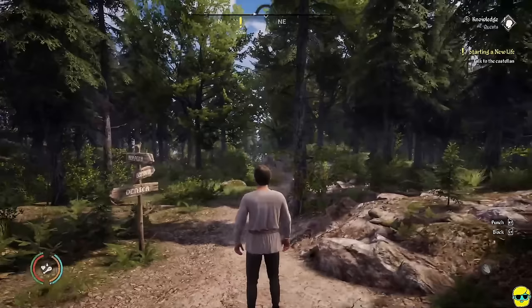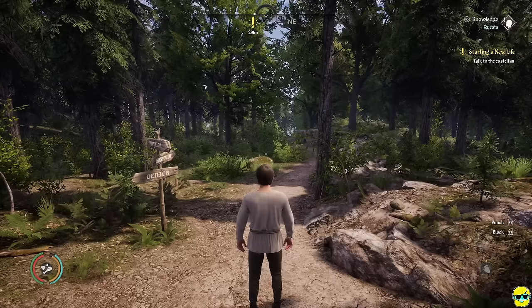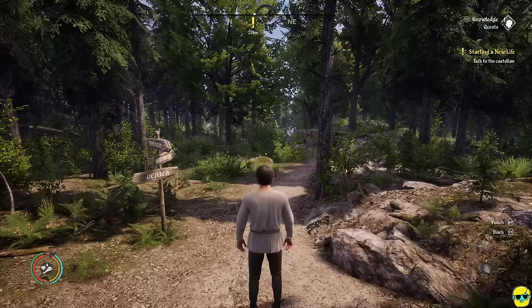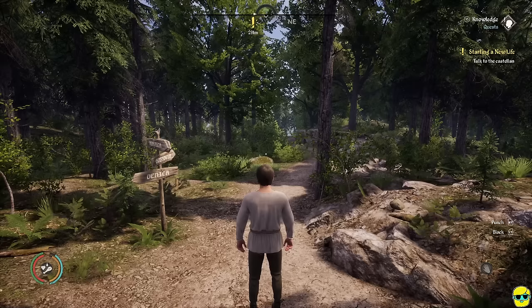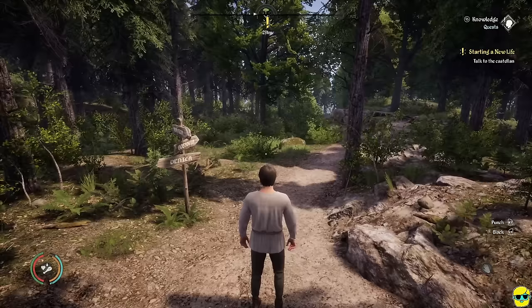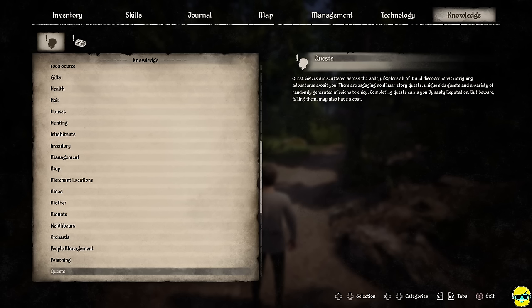On the top center of the screen there is a compass. There's a tree icon which indicates the season we're in, and a radial dial with an arrow at the bottom left of that arc showing how far into the season we are. The compass shows directions, and the yellow exclamation point tells you where your quest is. In the upper right you can see we have a quest called 'Starting a New Life.'